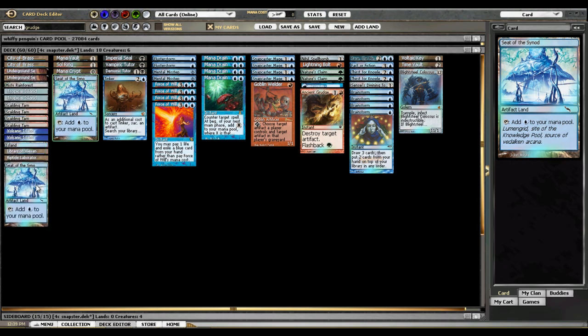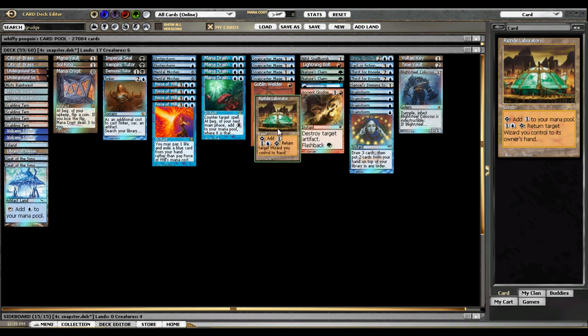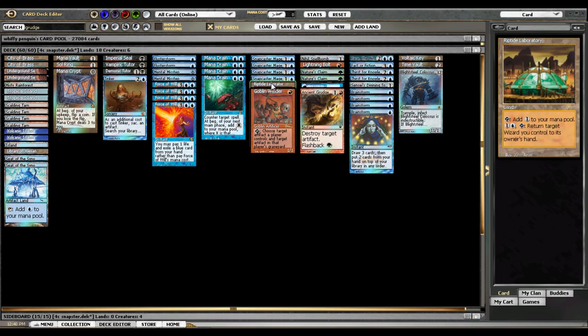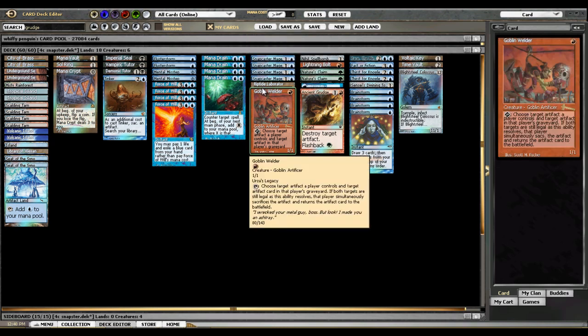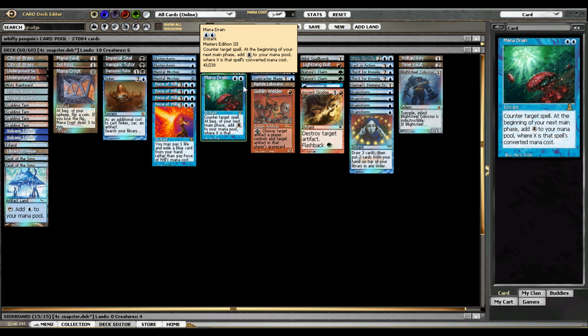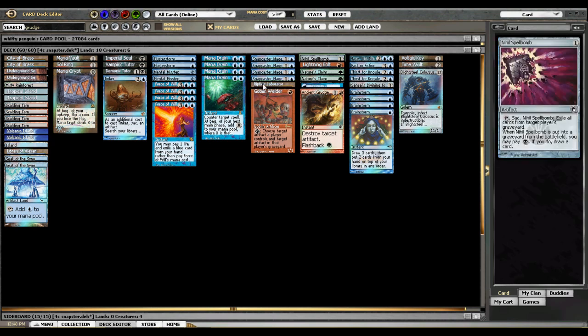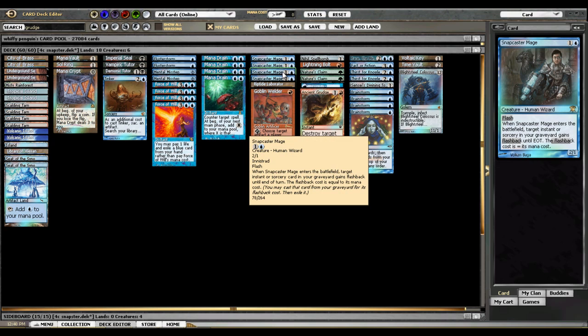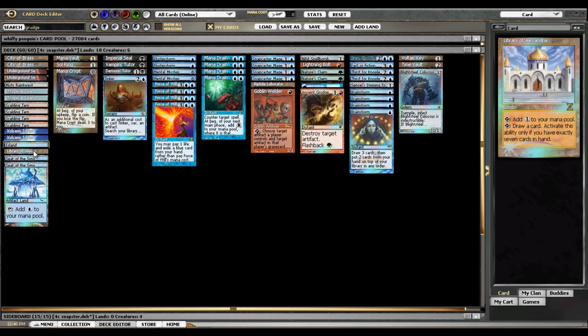We've got two specialty lands. Riptide Laboratory is here — Goblin Welder is not a wizard, unfortunately, but Snapcaster Mage is a wizard. Riptide Lab is something I never want to draw early, but if I can manage to force the game into turn 10 or so, it starts gaining insane amounts of value. Even if you don't have the mana to bounce him and replay spells, at the very least it fogs a creature every turn. And then Library of Alexandria can do some damage, though you can also get greedy with it.